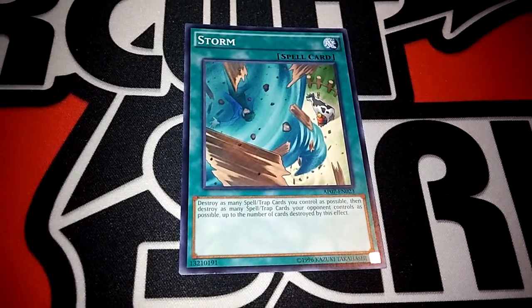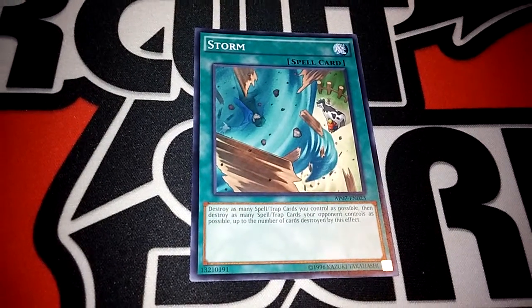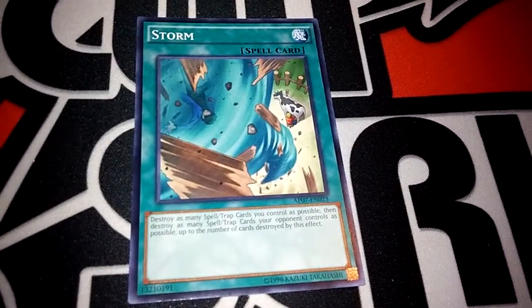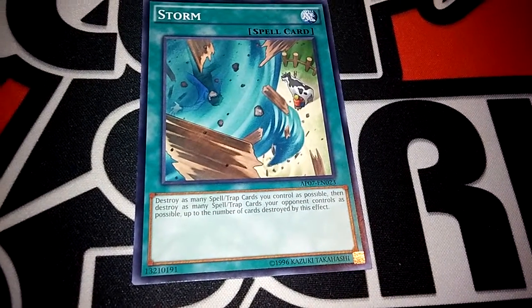Then you can easily replace the Pendulums. The ones that were destroyed go to the extra deck, so you can just Pendulum Summon, special summon them, special summon whatever you want. And the coast is clear after that. So you'll mainly be dealing with the back row, or you can destroy their Pendulums — whatever you want to do.